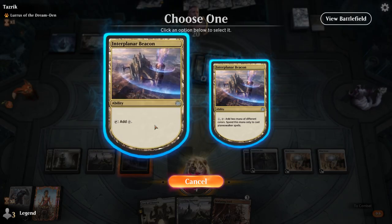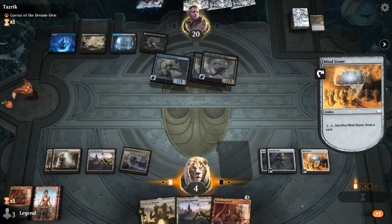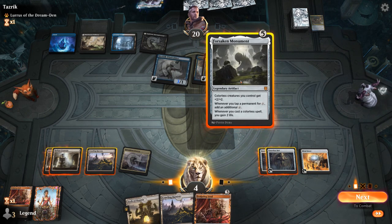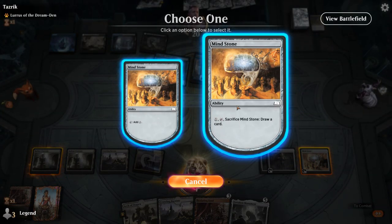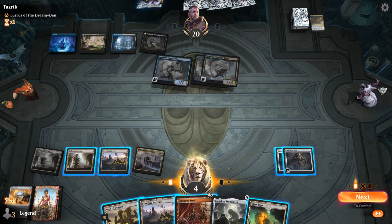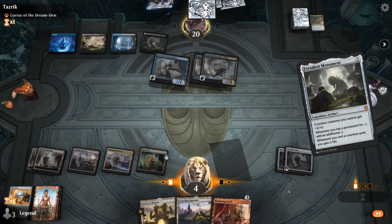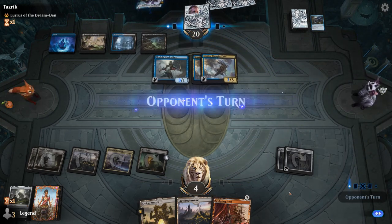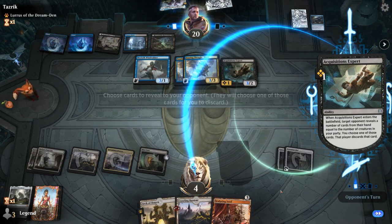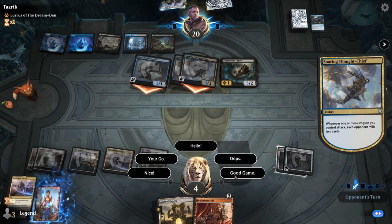Draw with Mind Stone, see what happens. I'll use the Monument — it's just gonna get countered and doesn't gain me enough life to survive anyway. Draw again with Mind Stone. Blast Zone can blow up a Wind Robber but we're still taking 6. They did have a counterspell left over. Early pressure backed up by counterspells is a pretty good combination to beat this deck. Good game, on to the next one.